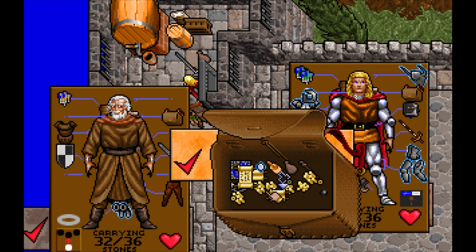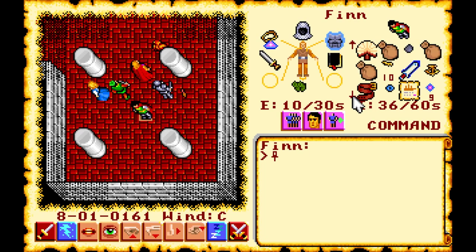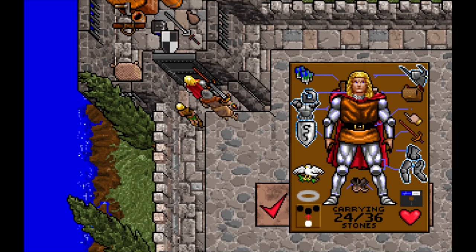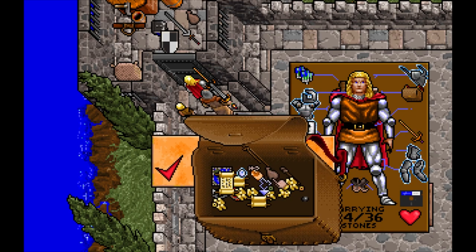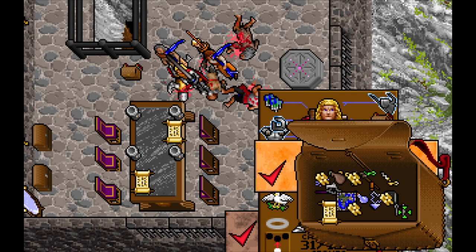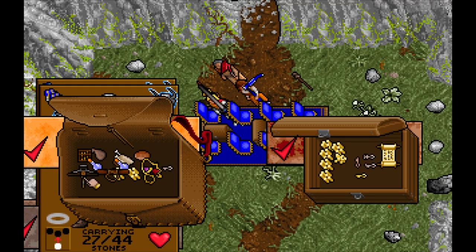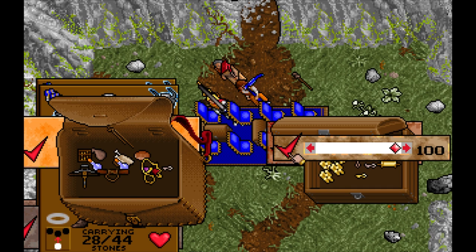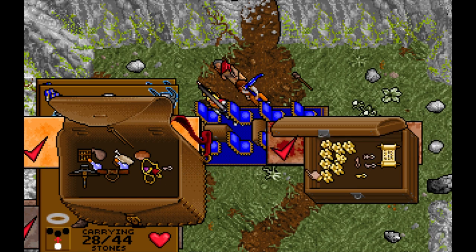Another difficulty is organizing your keys. In Ultima 6, keys were marked with letters or numbers making sorting easy. This time, differences between keys are visual — sometimes extremely miniscule, sometimes non-existent — and without a keyring, you may end up trying each key on a lock. Making this more of a chore is how backpack contents shuffle on their own, so organizing items in specific spots doesn't work either. Therefore, using external containers like the ship's cargo hold is an extremely useful way to keep track of items.